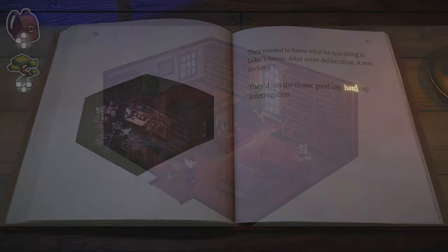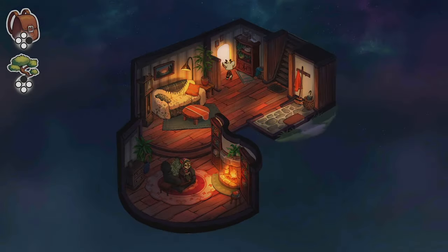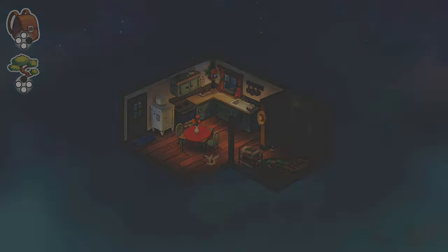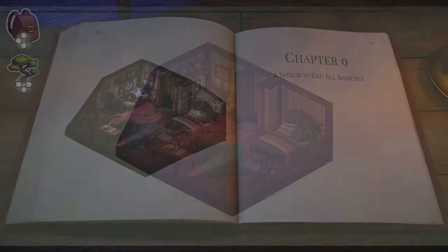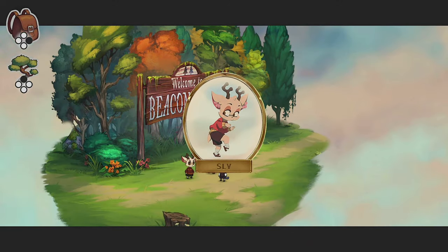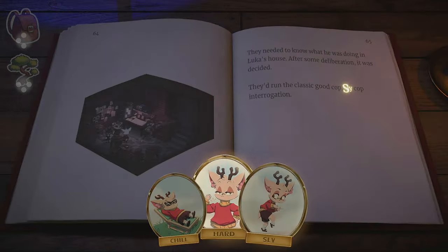At the turning point choose the Hard charm. In the library, talk to Kado and start chapter 8. In the house, go in the basement and then upstairs. Start chapter 9: A Speech to End All Speeches. Go outside and south. You will get the Sly charm. At the gathering the town will freeze once more. Go back to the Beginner's Guide to Hostile Interrogation turning point and choose the newly acquired Sly charm.